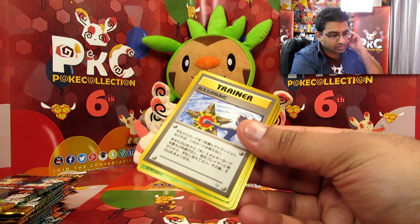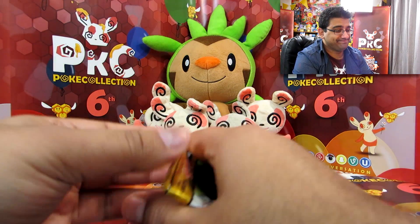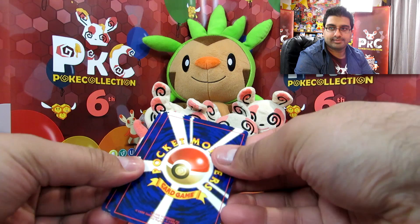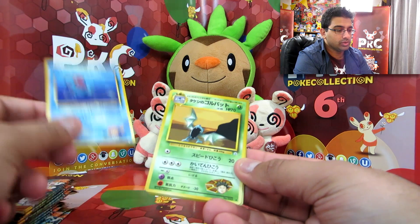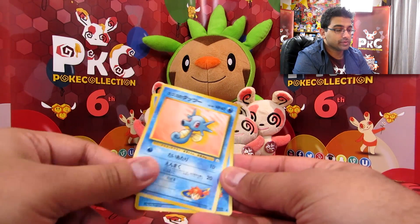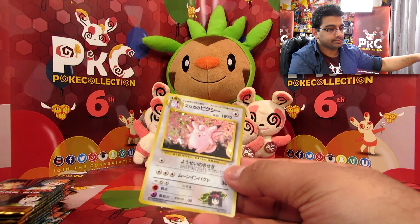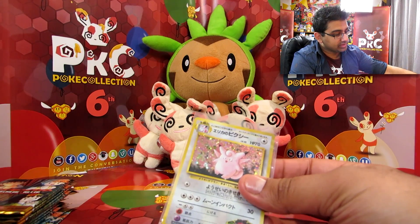I'm pretty sure this Misty card was banned as well because it looked a bit inappropriate. We've got Victory Bell. Tentacool. Golbat. Bellsprout. Oddish. Magnemite. Horsea. And Clefable — fantastic. That was really cool. The feels.